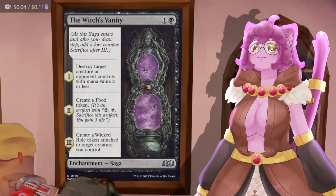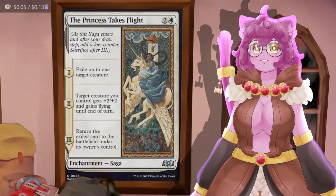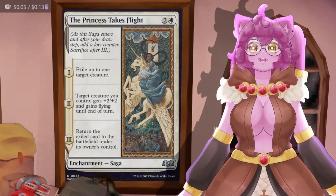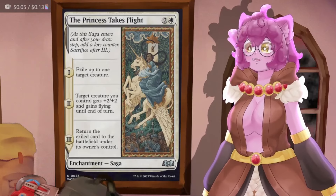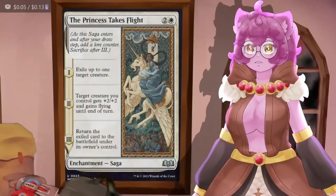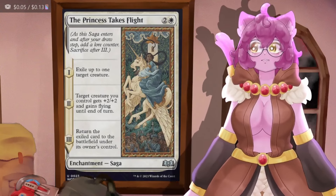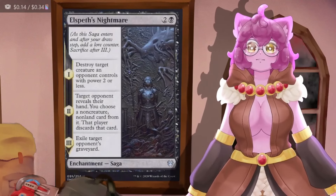Which Is Vanity destroys a creature an opponent controls with mana value two or less, creates a Food token, then a Wicked Role token — reset it at will. The Princess Takes Flight exiles up to one target creature, makes a target creature gain +2/+2 until end of turn, then returns the exiled card under its owner's control. Just keep resetting this so we keep exiling one creature — I believe the card can only return one card at a time, so permanently removing a bunch of cards from the game is possible in theory.